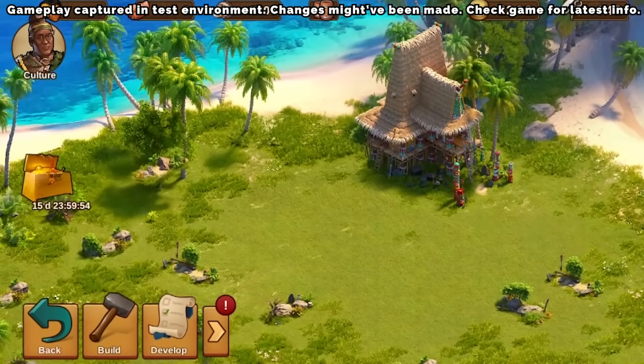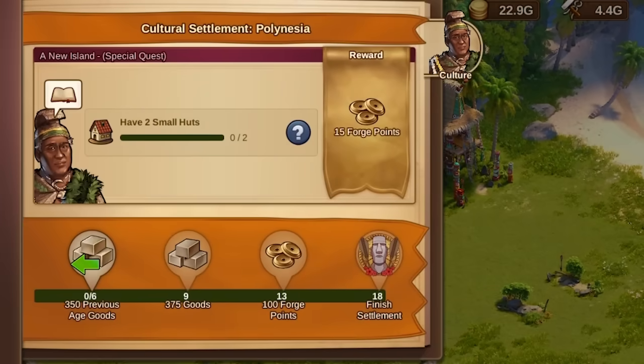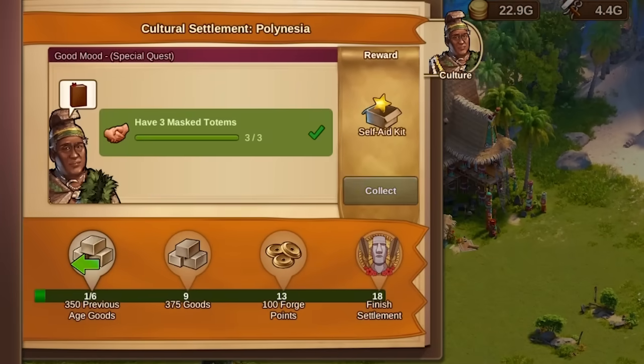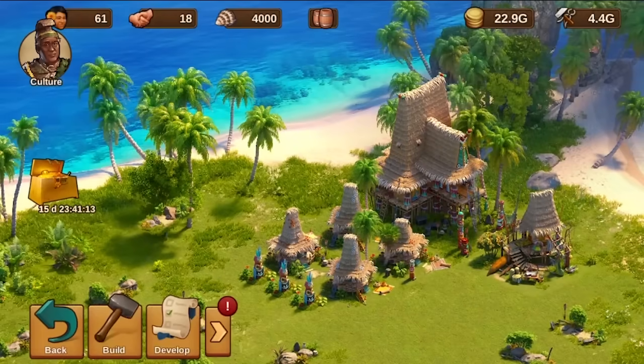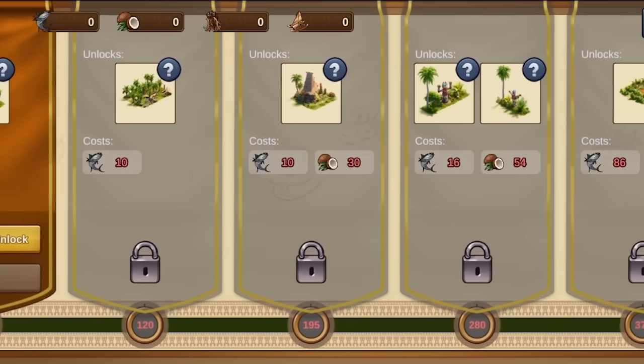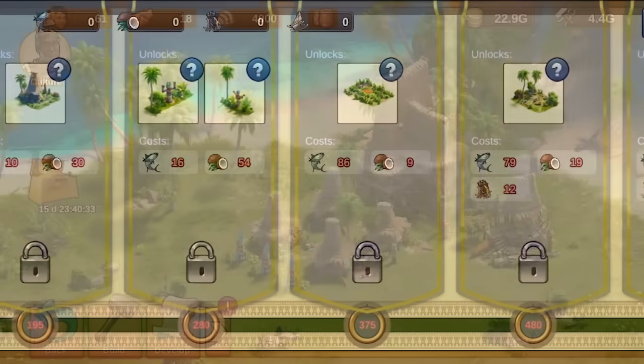Commencing your journey in Polynesia introduces you to Kamehameha I, who is laden with quests for you. These missions are key to inspiring a grand celebration among the island inhabitants. Successfully completing these quests not only advances your embassy but also unveils exotic cultural buildings for your colony.